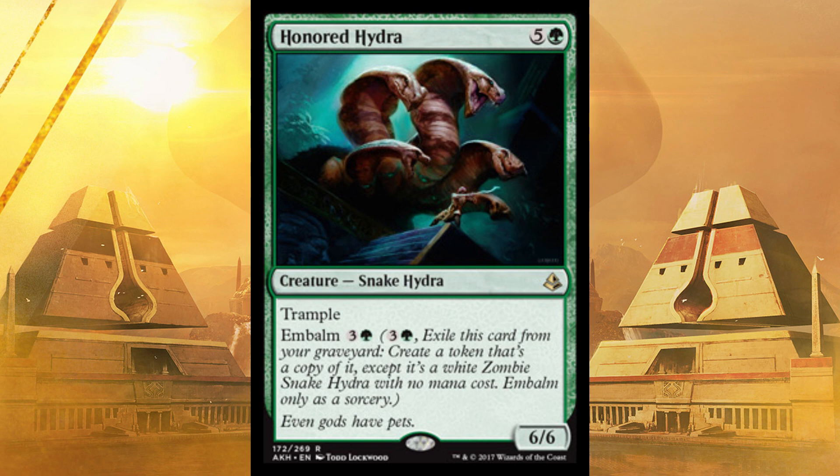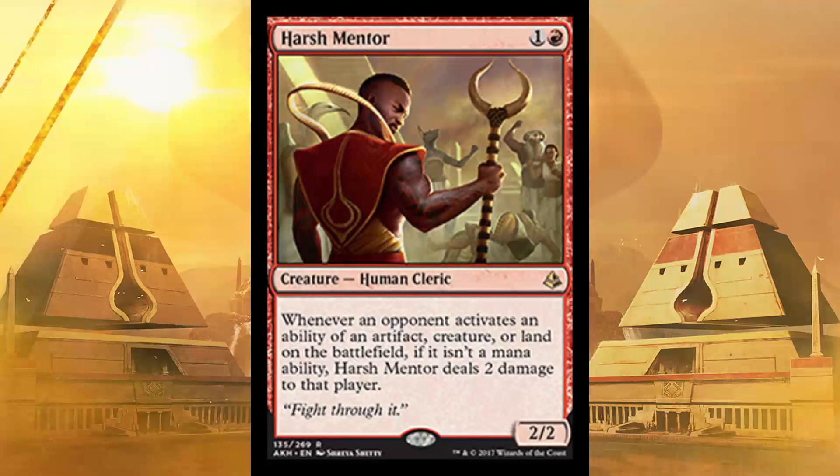Next up, no surprise here — the number one most expensive rare in the set, Harsh Mentor. Whenever an opponent activates an ability of an artifact, creature, or land on the battlefield, if it isn't a mana ability, Harsh Mentor deals two damage to that player. May or may not happen in a game, but he's a 2/2 for two. Even if you never get his ability to go off, no problem. But if you do, holy crap can that damage pile up. Just do not miss the trigger.